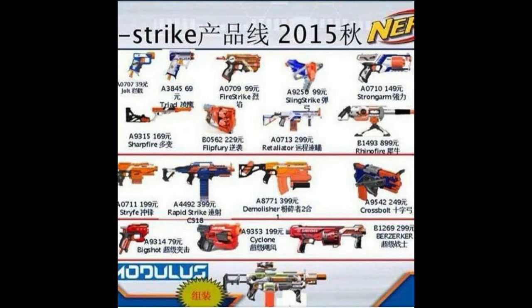You have what looks like to be a clip-fed — in Nerf they're called clips, don't ask me why — but a clip-fed, possibly pump-action crossbow. You've also got, of course, the repainted Strife and repainted Retaliator, which will all be getting those XD ranges.